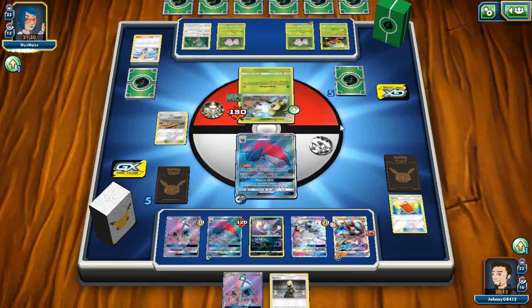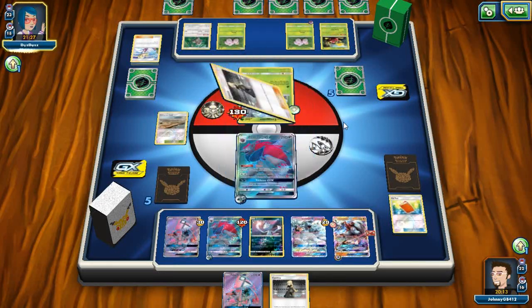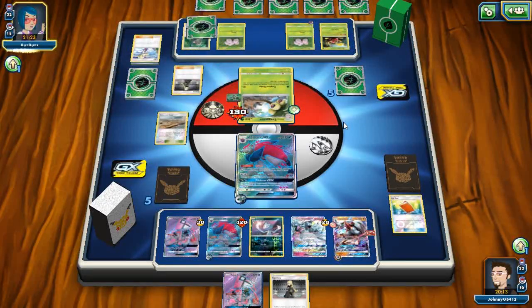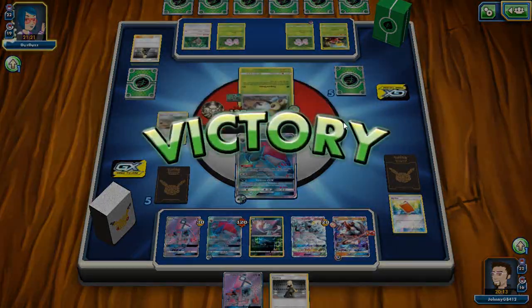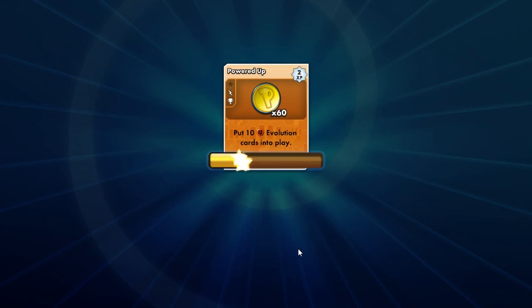I will play a Counter Gain onto my Lycanroc GX with an energy. We're gonna Mallow — I want Pal Pad and Cynthia, and set myself up for next turn. We are just gonna Righteous Beating for 130 damage. He's just gonna attach a psychic energy onto his Exeggcute — probably a choke because he needs a grass energy and he's already used his supporter for the turn, so the only thing saving him is Switch. My opponent's actually just gonna forfeit.